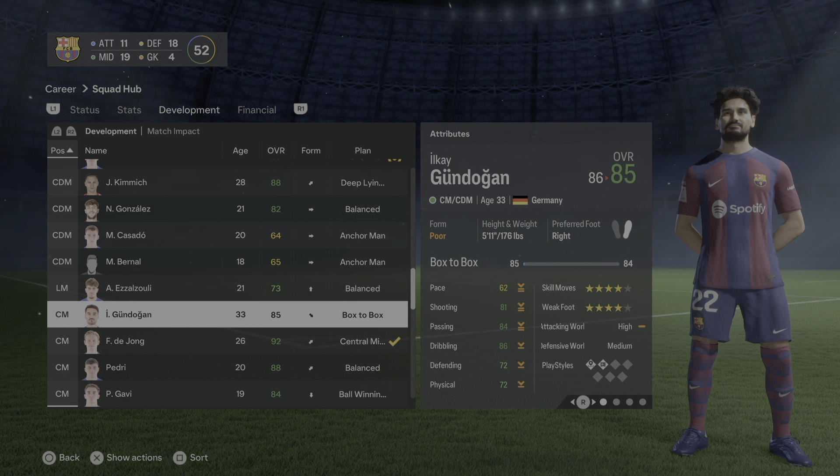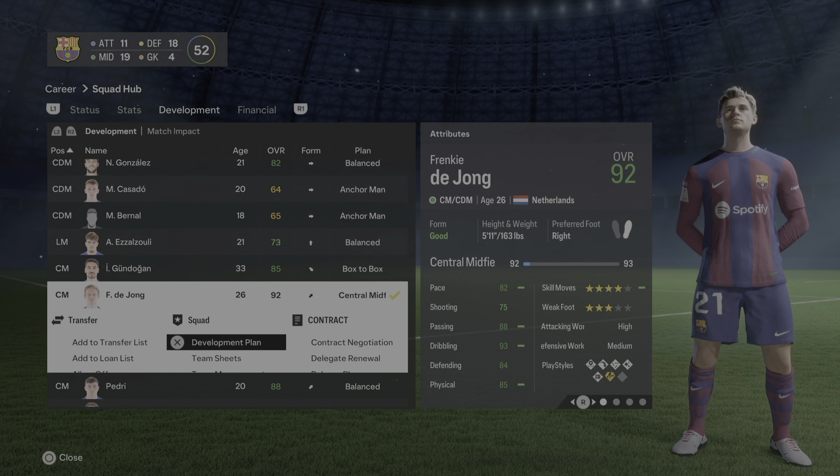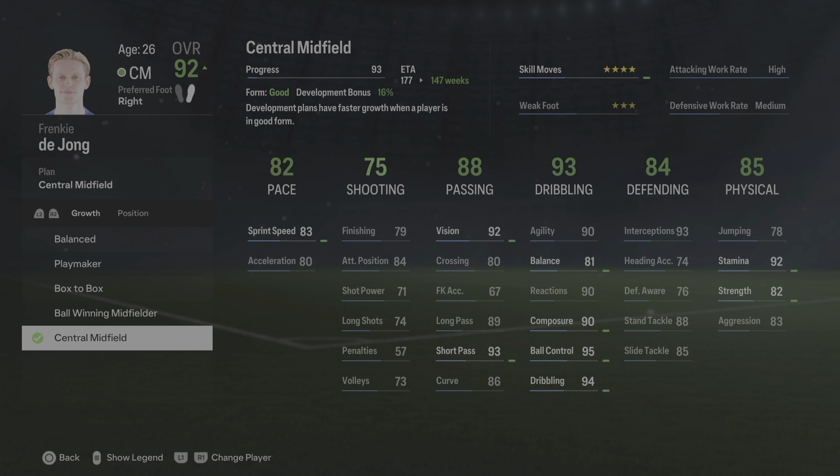Frenkie de Jong — even though we all wish he were the anchorman, he's not. His main position is interior midfielder, mainly used as a secondary pivot, which is why his secondary position is CDM. For personal growth I've set him as central midfielder — he's not a ball-winning midfielder and not really a finisher, so box to box doesn't fit either. Playmaker is also an option; in eFootball he's mainly an orchestrator which is similar.